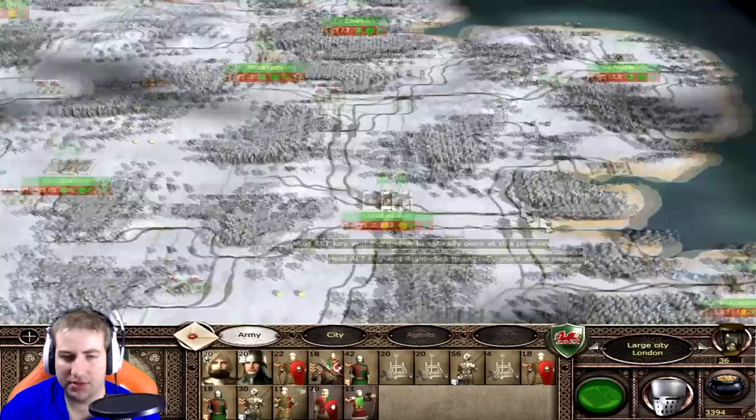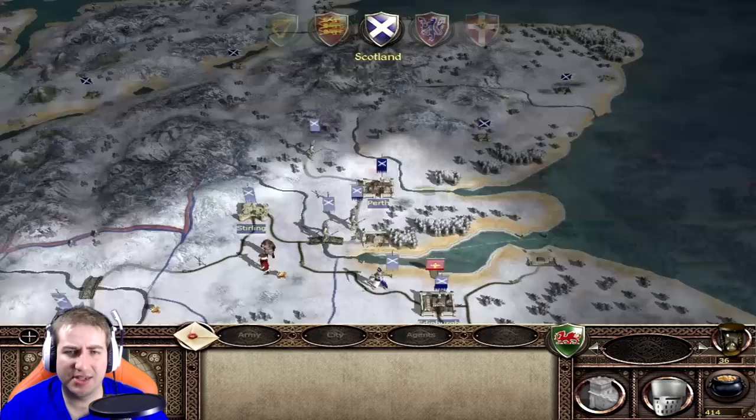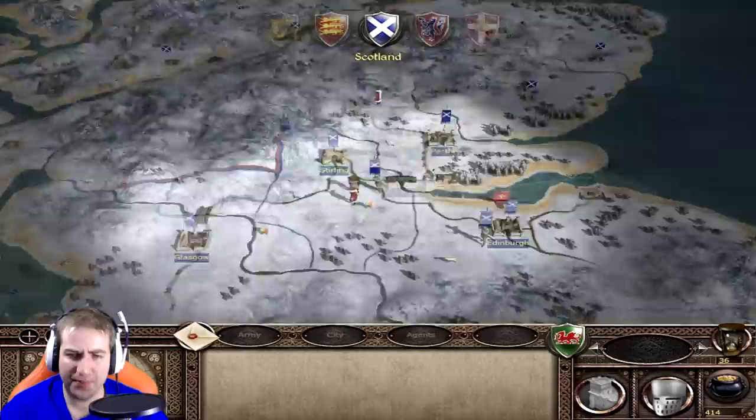I don't want to retrain stuff here in London. We're going to end turn and then kick on with this turn for this part. Let's see what England does in Ireland, what Scotland does, and what the Barons Alliance does as well. Apart from that one little difference everything else is exactly as it was.